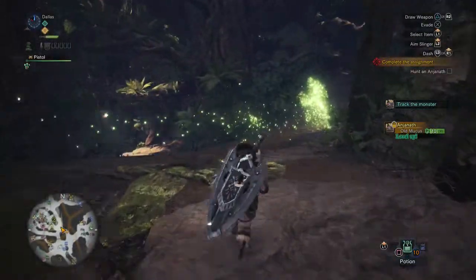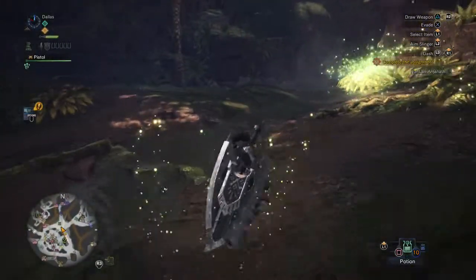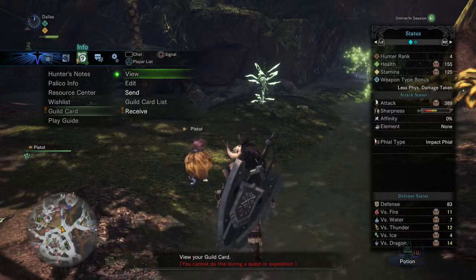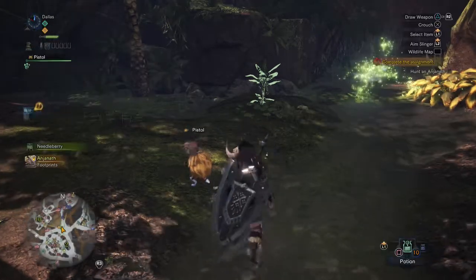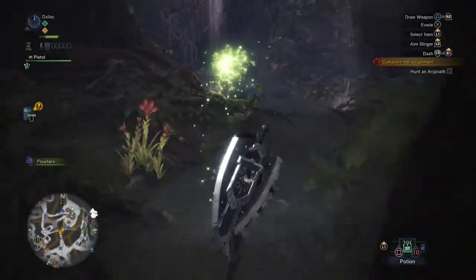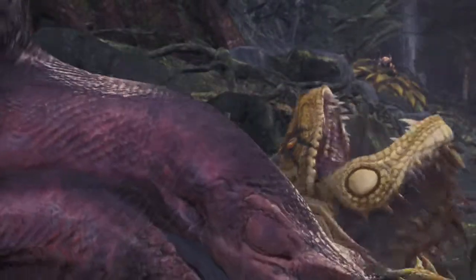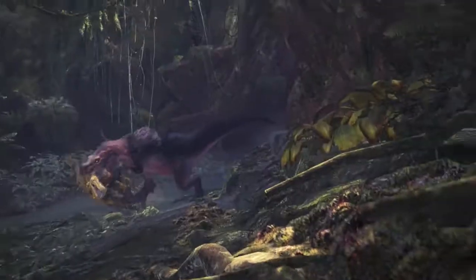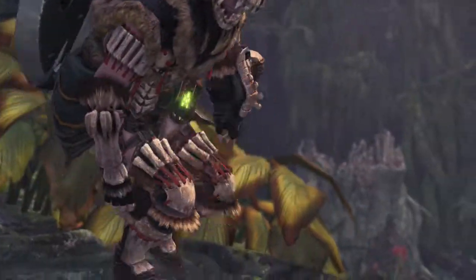I just got a blaster here. I don't know what that option is telling me — I'll do that later; I'm busy. I gotta hunt an Anjanath, I don't have time to be looking at go-karts. I don't need flow fens. That Jogras is not in good shape. There's a big rock — I guess they want me to shoot that down, or they'll do it automatically.